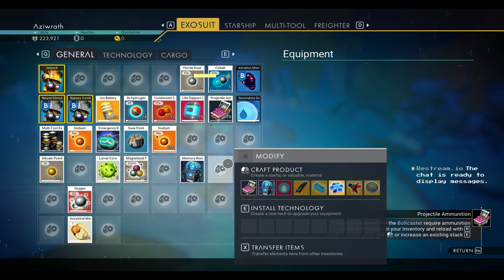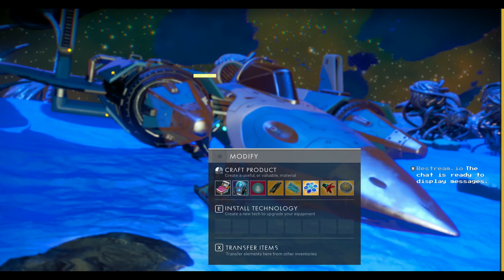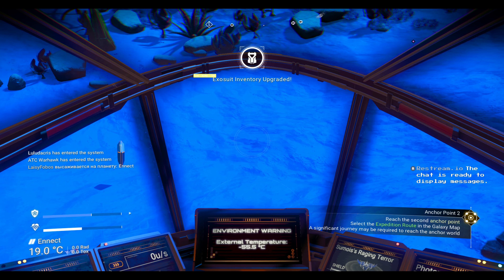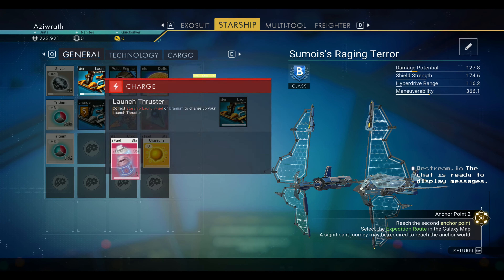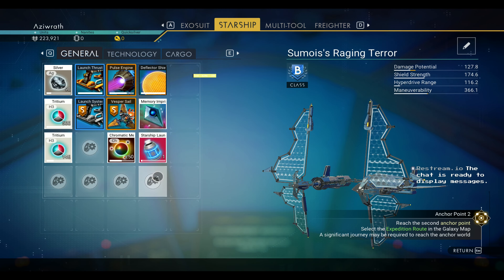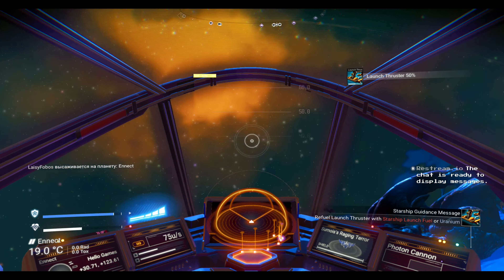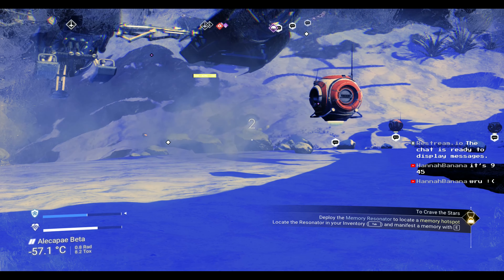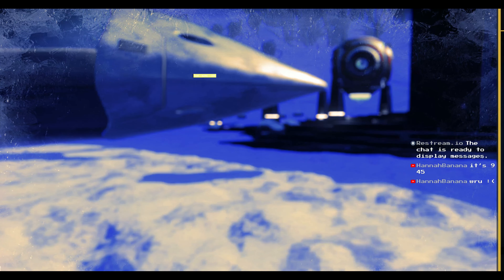Now I don't know why we have to make more ammunition but we're going to go ahead and go over to anchor point two. It looks like for the memories we have 134. Anchor point two it is. I don't have much launch fuel — just be aware that this uses up a lot more launch fuel than normal mode. I'll see you at anchor point two.